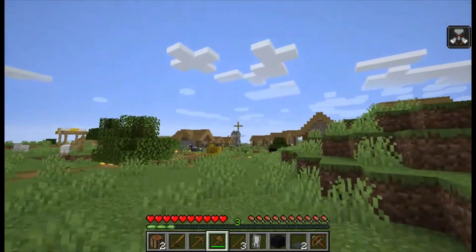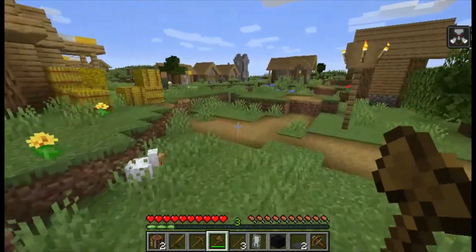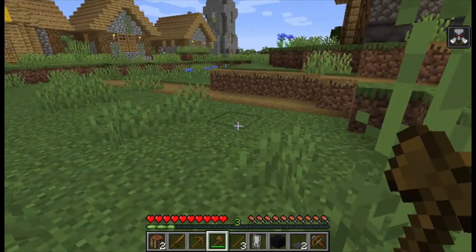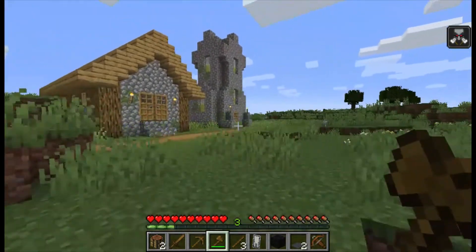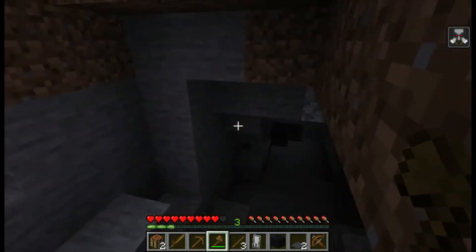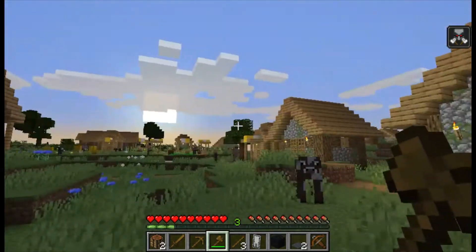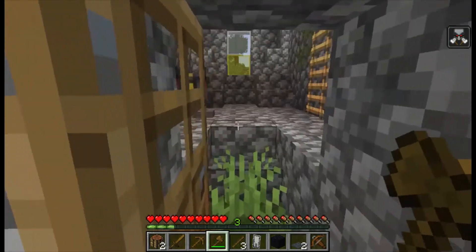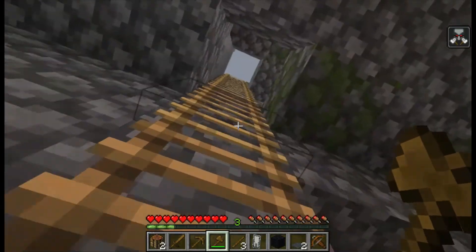I'm gonna go to that ominous tower because I want to. I don't even know what ominous means. Do you like grapes? I like grapes. You gave me the bad grapes. Anyway, let's go to the mysterious tower. There's nothing mysterious about it. Oh no, I fell — I'm bad at this. I thought you should know that. I was trying to jump over it but it didn't work. The sun is gonna set so I'm gonna die.